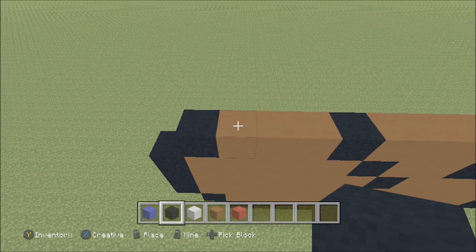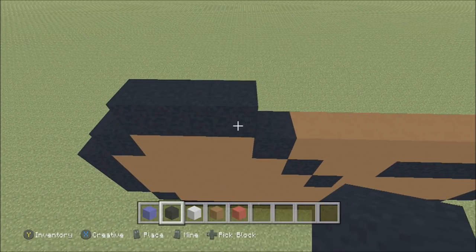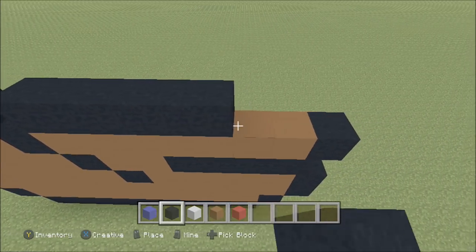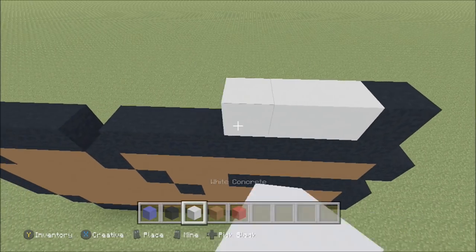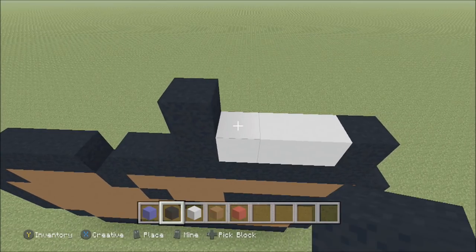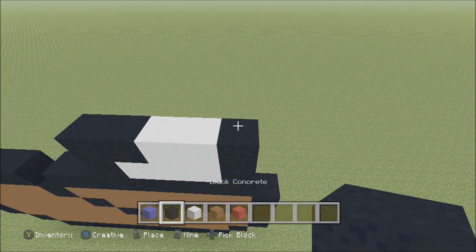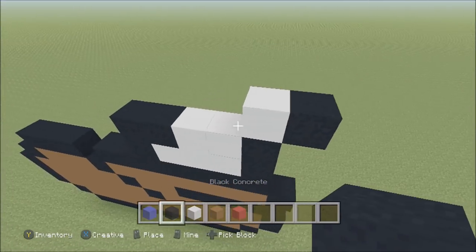Move up, move in one block from the left. Above this first block of brown, build up with a black. To the right add two black. Skip one space, above this next block of brown build up with a black. To the right add six black. Build up here on the right above this black with a black. To the left add three white, then a black. Build up above that black with a black. To the right add a black, two white, then a black.